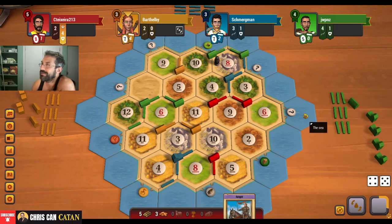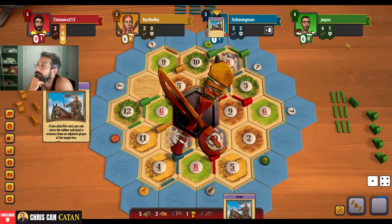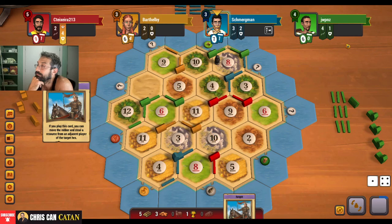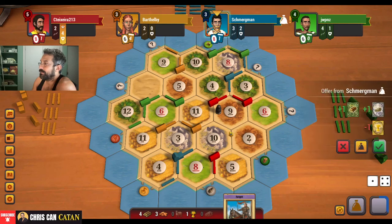I'm not going to lie to you — these guys have a mysteriously large amount of cards. Yellow hasn't done a damn thing with those cards, which is interesting. We get a wheat, which is always good. They're going to hit me on the nine — they get a wood. We could potentially get it settled here too, which is nice.